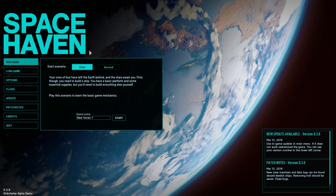I think we'll just jump into Load Game. There are two scenarios already here. They told me to make sure I do the first scenario first — learn how to build a ship — and then try the second scenario. So we'll see how much time we have today. 'Your crew of four have left the Earth behind and the stars await you. First, though, you need to build a ship.' Play the scenario to learn the basic game mechanics. Let's get in there.